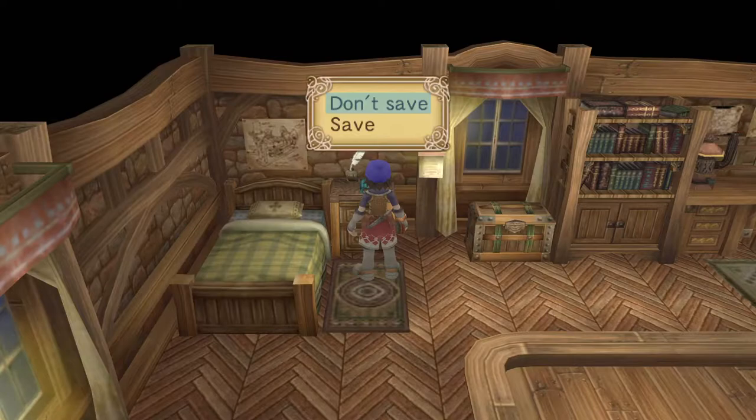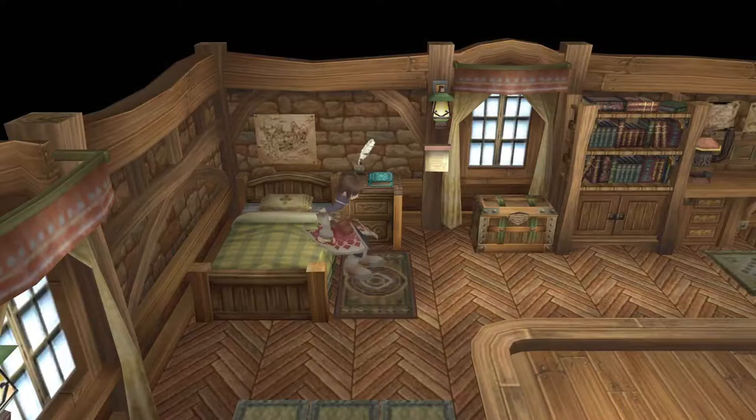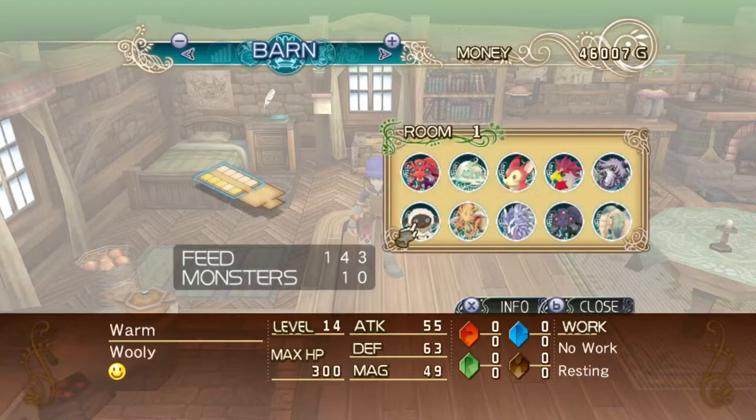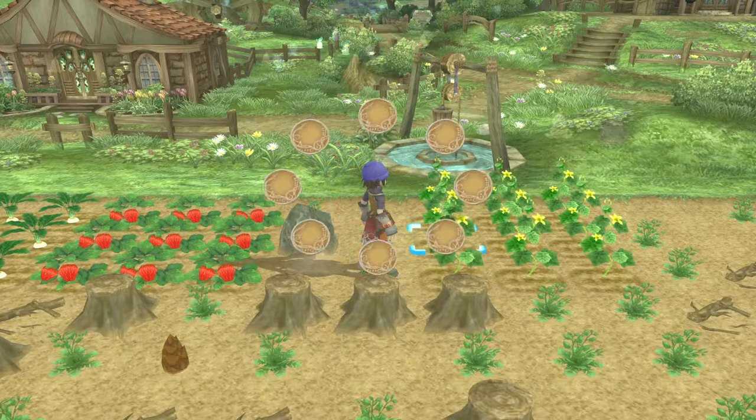Welcome back to Rune Factory Frontier. We don't need to write in our journal, we need to sleep before we collapse. It's not raining today, which means we actually have to do things. Our new elephant doesn't love us enough yet, so we're gonna have to do some watering and probably some cutting of grass. We need to figure out which animal can cut grass, so let's start with the grass cutting first.